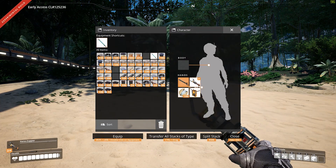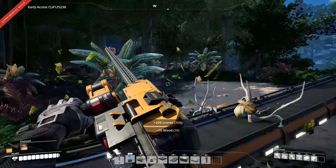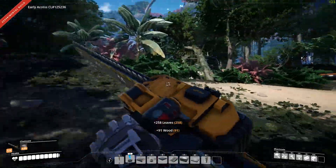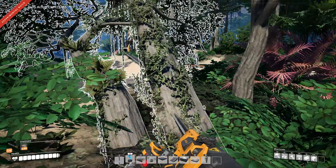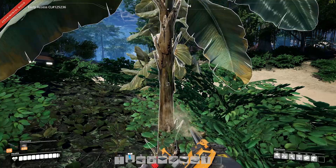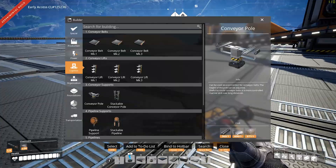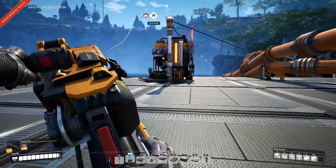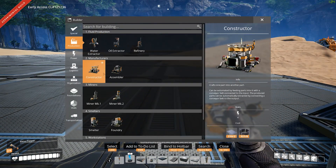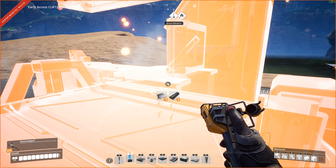The stuff I do have I need for the chainsaw. Let's get that out of the way — I need some trees. I'll probably end up clearing most of this out but I do want to keep some of it though. It burns through it so quick. Let's go with the craft bench for now; I'm going to tear this down here in a little bit anyways.